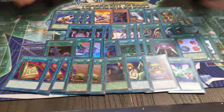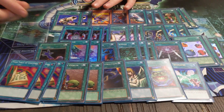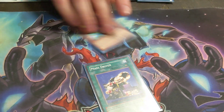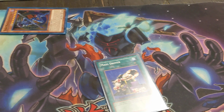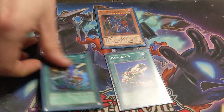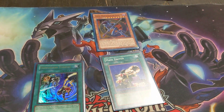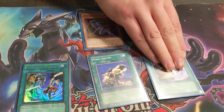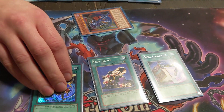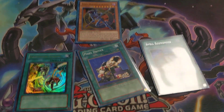So explain the combo with the cards real quick. All right, so say you have Mass Driver — you want to tribute this, you burn for 400. So then you're going to D-Fusion and bring this back, and then this is going to get this back in the grave. But because you have to pay 2,000 life points, you can't do this infinitely until you play Spell Economics, and then this is free. So you tribute, it gets banished, you D-Fusion it back, you get D-Fusion back, and then infinite loop. This whole combo right here wins the game.